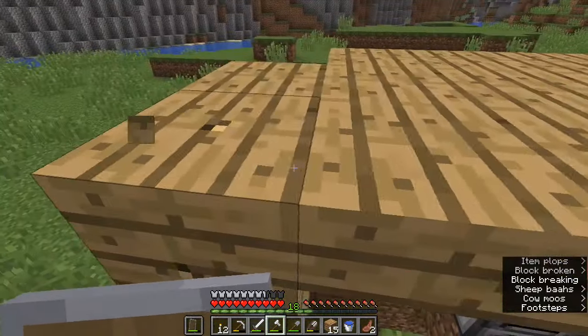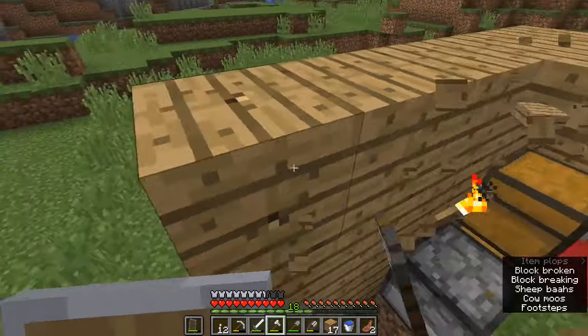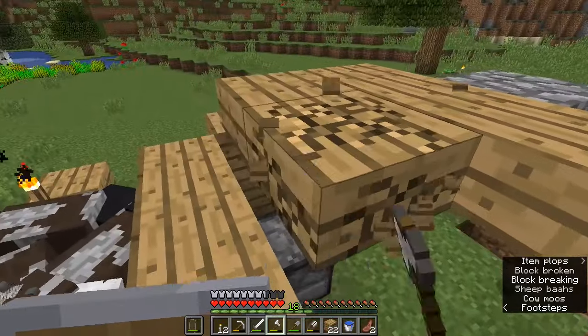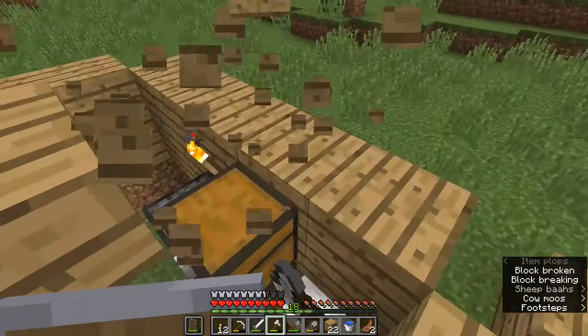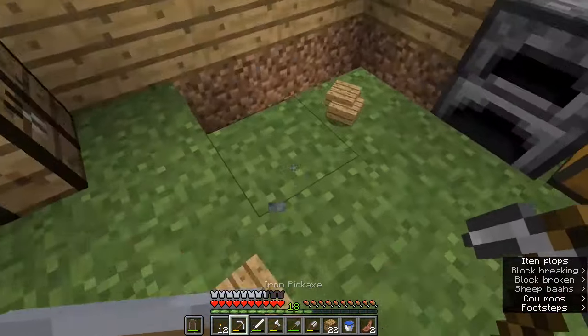In theory, you can sleep out in the open as long as night has started to fall and there are no monsters around. If there are monsters nearby, there will be a message saying you can't sleep because there are monsters nearby and it will prevent you from using the bed. That's a precaution to make sure monsters don't attack you while you're trying to sleep. It can be annoying if your bed is too close to a zombie — you'll have to go take care of it first.